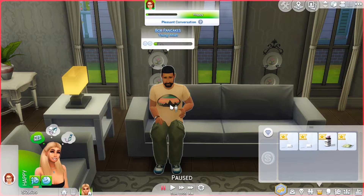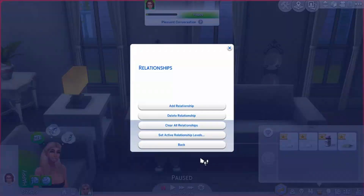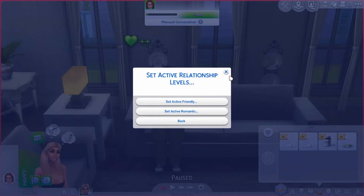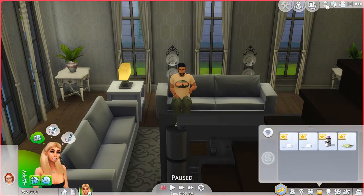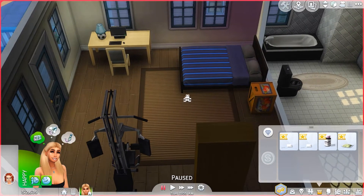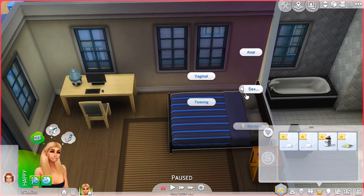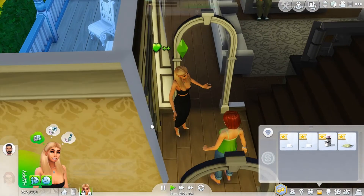I'm gonna mess up their lives because I regret making Eliza the drug dealer. I'm just gonna cheat it because I want to mess up their lives — she messed up all our lives by stalking us. Let's do some WickedWhims stuff and mess up her life mainly.